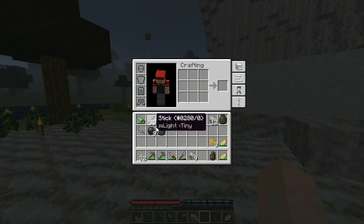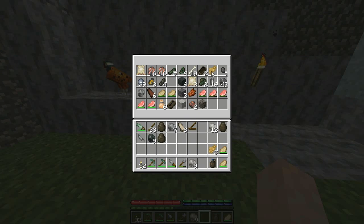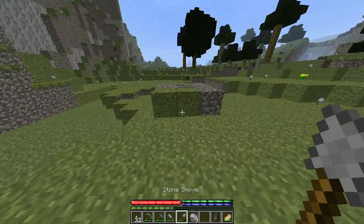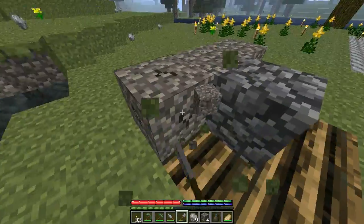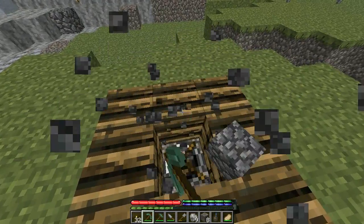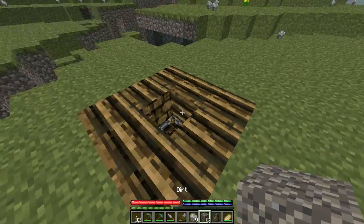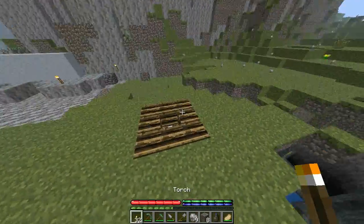So I think what we want to do next is probably get a lot more lumber and actually get the charcoal pit working, because I don't think it is. Yeah, that's not working — that's the opposite of working. They may have changed the way these work, but in the past you just had to put a bunch of logs there, cover it up with some solid blocks, light a campfire in it, and boom, you're done. But the campfire went out and nothing happened. I don't know what's going on, but we'll figure it out.